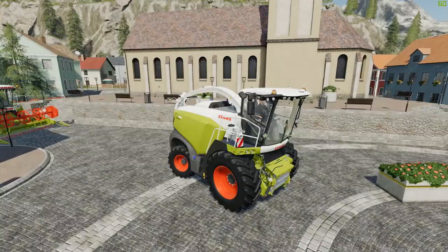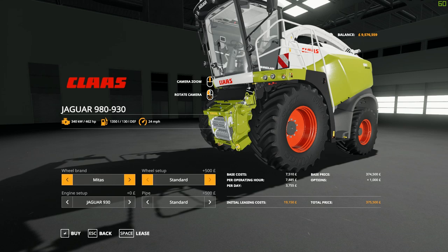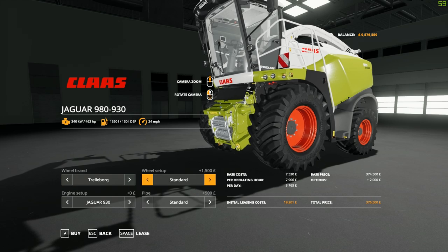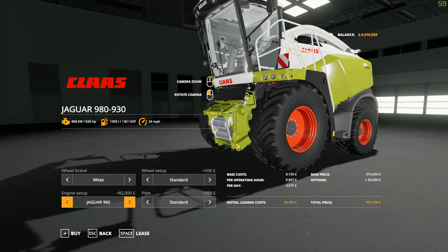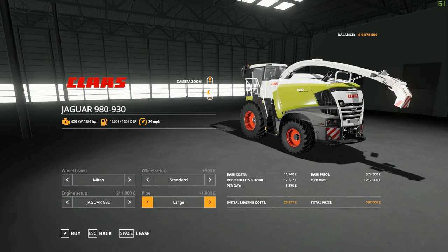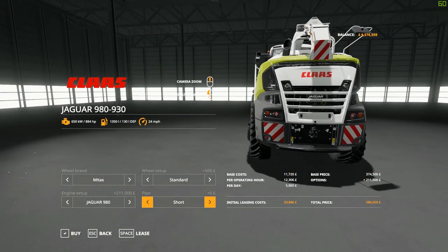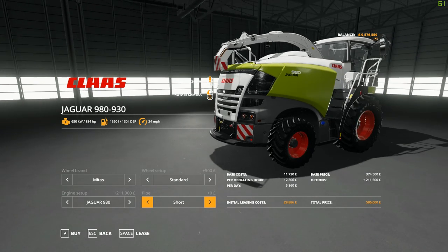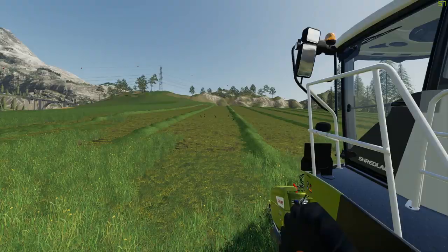We can actually see the horns — that is incredible. Let's look at this in the shop. The Jaguar 980 can have Mitas wheels in standard or wide, Trelleborgs standard or wide, and Michelins standard or wide. We've got variants from the 930 all the way up to the 980 — the biggest is 884 horsepower, 24 miles per hour top speed. This is something new: we can change the pipe size — standard, large, extra large, and a short one as well. There are no trailers in game that support this currently, so it might be for a mod where you can shoot directly into a trailer you pull yourself.